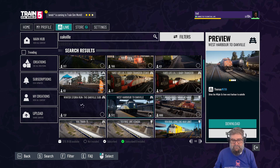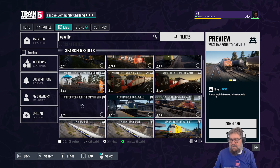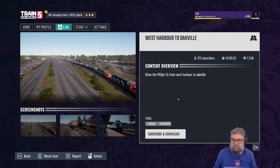Anyway, let's go on to 'More Info'. It's a scenario for Oakville — here's a clue: drive the F40 PH-3C, which is one of the MBTA locomotives. This screenshot gives us a clue that it's got a VIA livery on it, so you're probably going to need to find that as well. You'd expect the contributor to tell you which things you actually need, but clearly they haven't. Well, let's just subscribe to the thing.